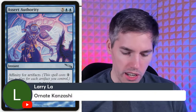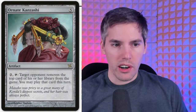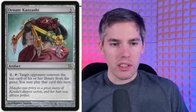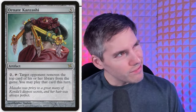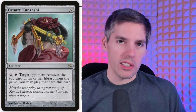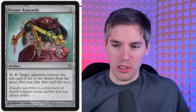Next is Ornate Kanzashi — five mana artifact. Pay two, tap: target opponent removes the top card of their library from the game, and you can play that card this turn. It's a gamble, but I could see it having a little potential. I would not pay five mana and then an additional two mana and a tap for that. It's like a really expensive Codex Shredder. It could turn off tutors, but the cost is never worth it.